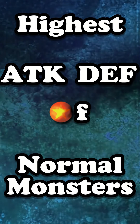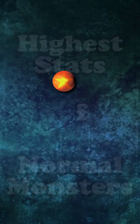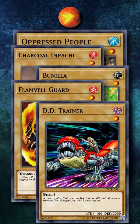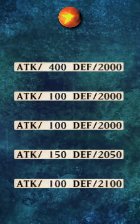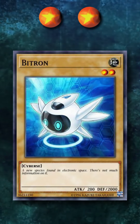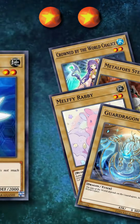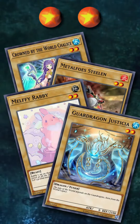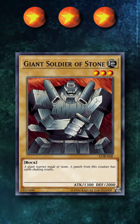Let's add the total stats of the attack and defense points of all the normal monsters for each level and see which ones have the highest totals. At level 1, we have Oppressed People with 2000 total — it's one of the five level 1 monsters that has 2000 defense, and it has the highest attack point value out of all of them. At level 2, we have Bitron with 2000 total — less total stats than level 1, and only 100 more stats than the four level 2's tying for second place. At level 3, we have Giant Soldier of Stone with 1300 attack and 2000 defense, easily beating out every other monster in this level with none of them even coming close.